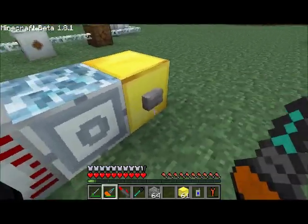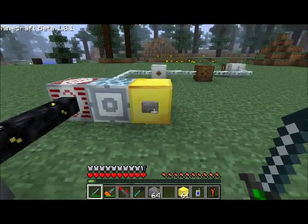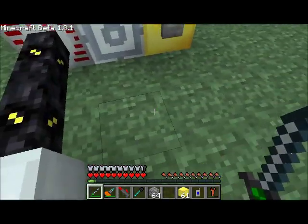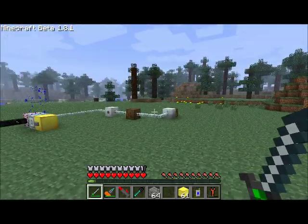It also appears that you don't need to be directly on top of the teleporter to get teleported. I'm about two blocks away now — if I activate it, nothing happens. But if I get a little bit closer and activate it, you can see I got sent away.